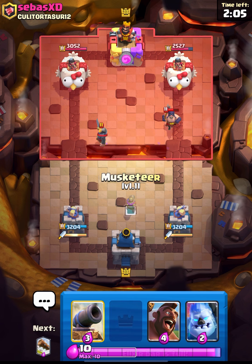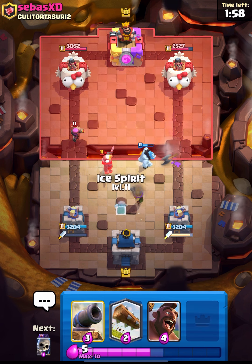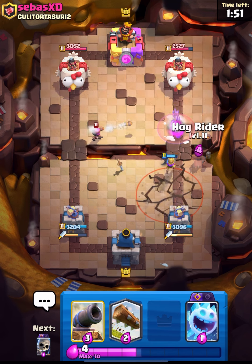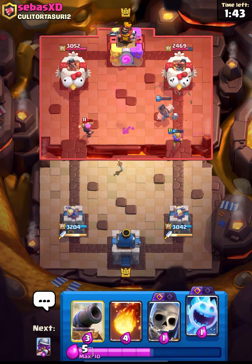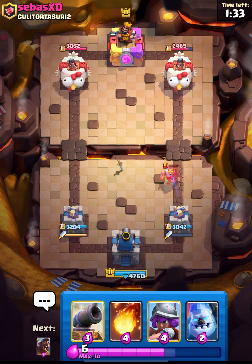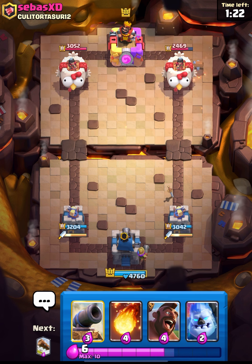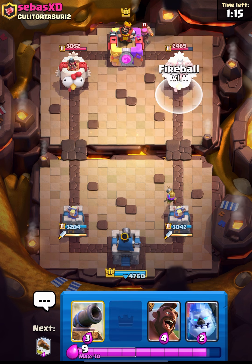I think he will try to come in with his hog but I don't think he has it in cycle, so I'll place my ice golem to kite all of this and try to get the king tower activation. He places his EQ — I'll go in with my hog. That's a really nice log; I knew he would use his log for my musketeer. I think I'll get the king tower activated — that's really well played. Now he can come in with his hog as my Dagger Duchess doesn't have any ammo. That's the point when they should play their hog. He wasted his log trying to click something but mistakenly did that.